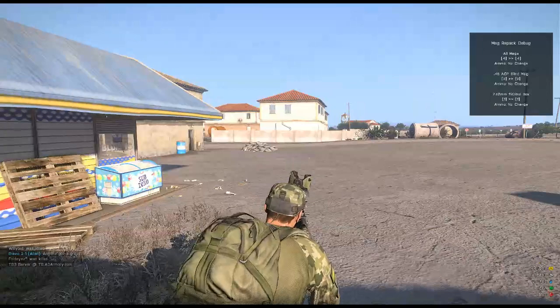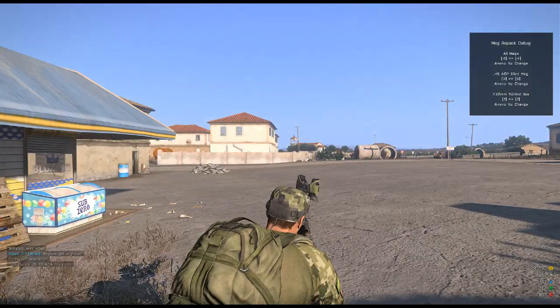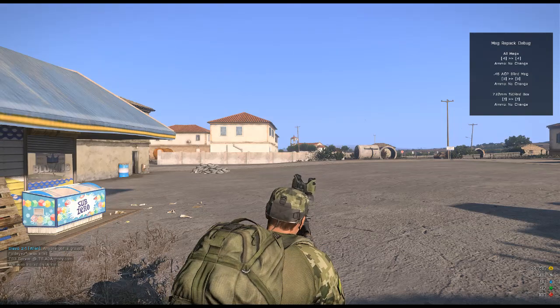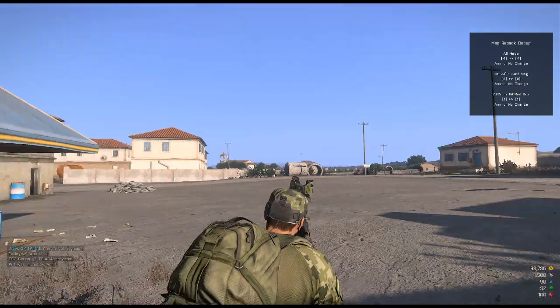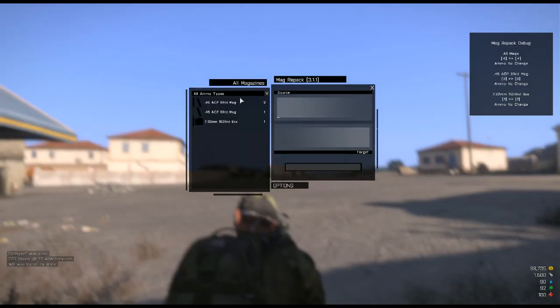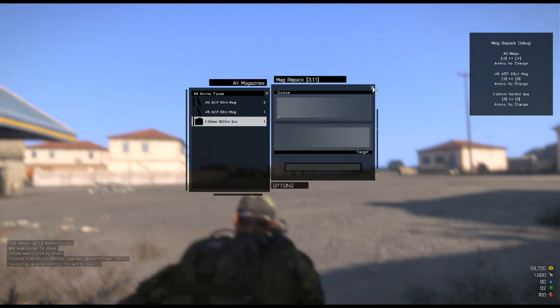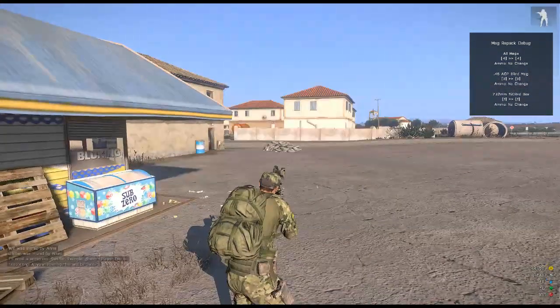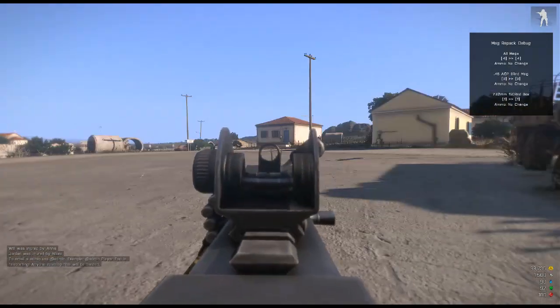For some reason when I first started out, this mag repack debug all mags... I don't know what it is. Control R changes something. I'm not sure what it's doing — it keeps me from walking or something sometimes.